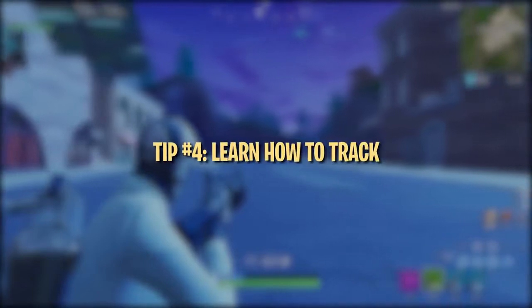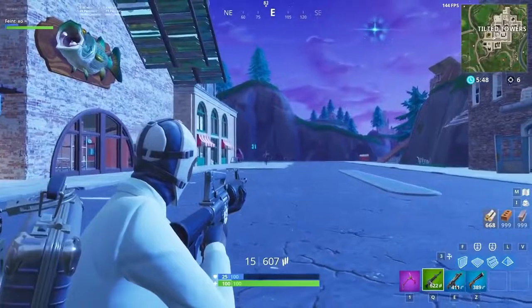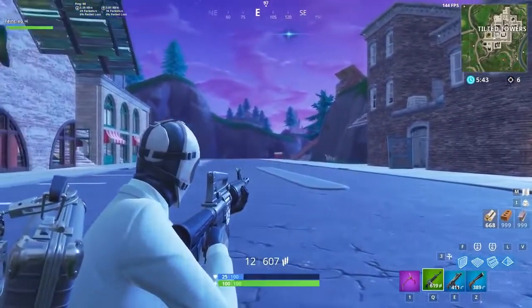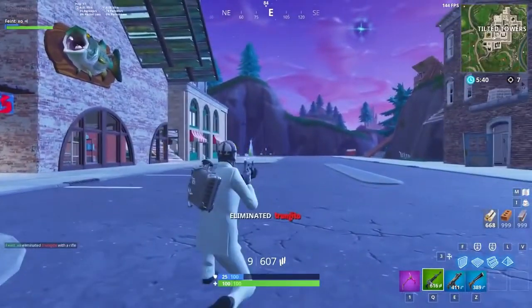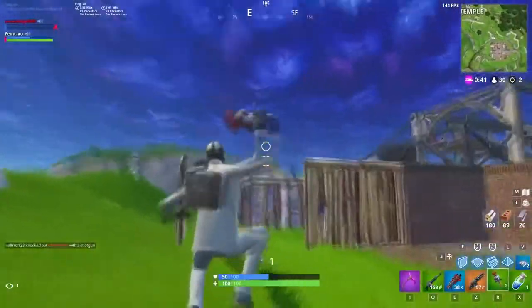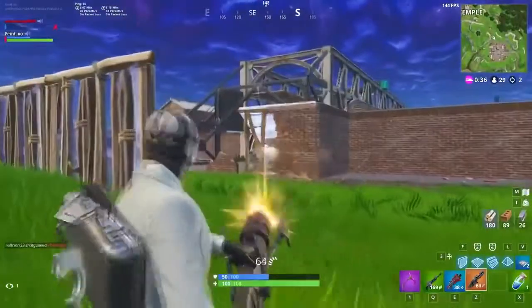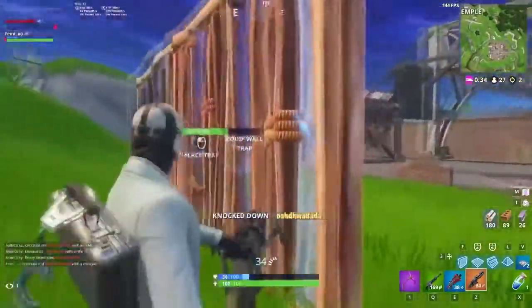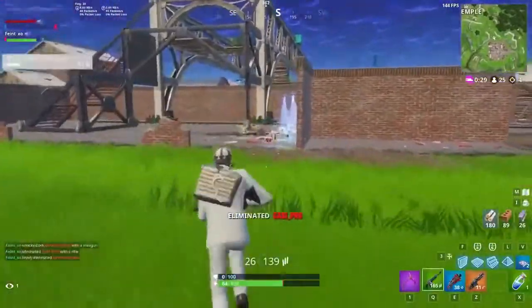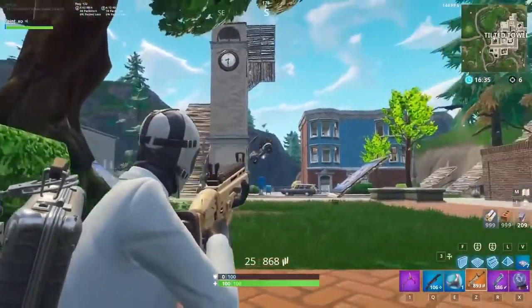Tracking is an aiming technique that refers to keeping your crosshairs on a moving target. It's a huge part of aiming with weapons like ARs and SMGs, and being able to accurately track enemies with your crosshairs will drastically increase the amount of shots you hit. When tracking an opponent, really focus on trying to keep your crosshair centered on the enemy at all times. On PC, lowering your sensitivity can help a ton with successfully tracking moving opponents.